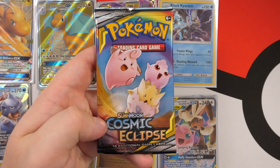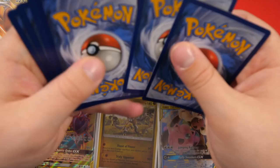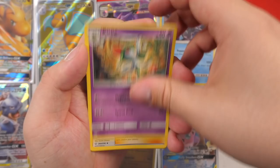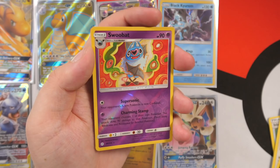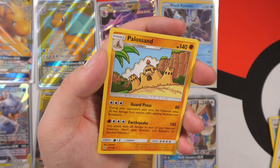Last pack — hashtag last pack look, everyone! One, two, three, four — guessing psychic, got water finally! Island Challenge Amulet, Clefairy, Roller Skater, Dunsparce, Helioptile, Carvanha, Tepig, Togedemaru, reverse holo Swoobat, and the final card is a Palossand regular rare. This has actually been a sick session. I've been away from opening packs for too long.